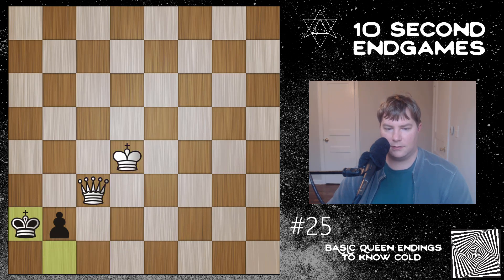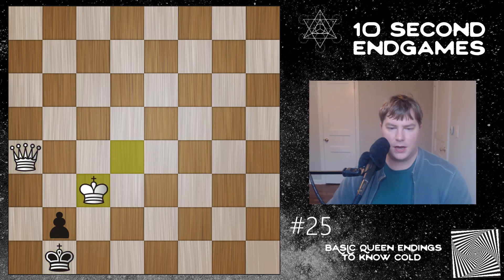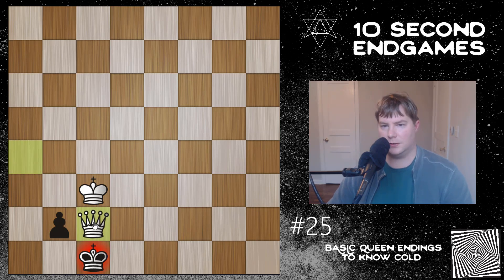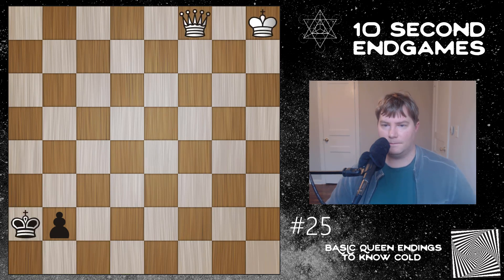Now White is getting closer and closer to finally mating Black. Pinning the Pawn — if Black just comes up, then White can simply come over and we get a mate. If Black makes it a little more difficult, we see check and it'll be mate next move. We don't even need to take the Pawn because Black steps into the checkmate. This method is really important in positions where Black is just about to Queen. I'd recommend you not only know how to use this method, but practice against a computer to be able to do it in 10 to 20 seconds — these moves need to be automatic.